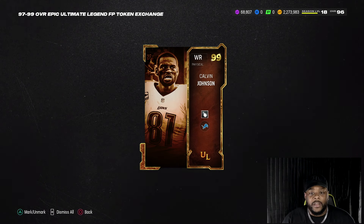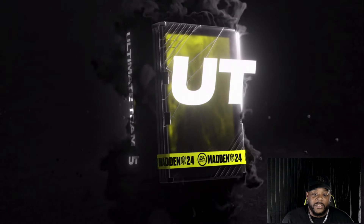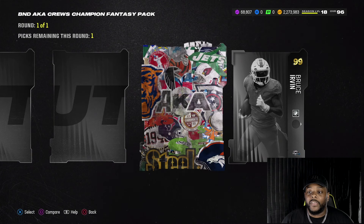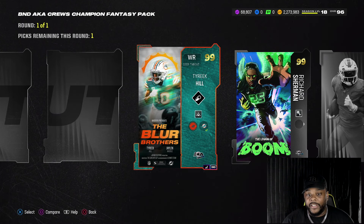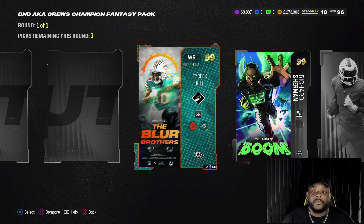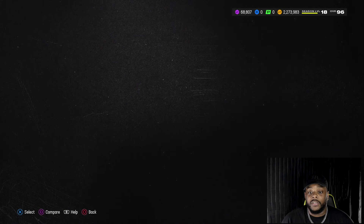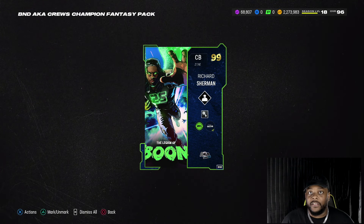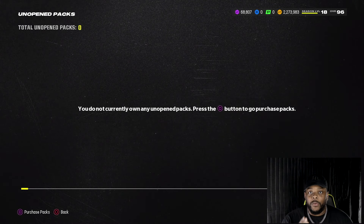I love Calvin Johnson cards — his free safety, cornerback, and wide receiver — and I think it's my first time actually having his card on my team this year. I also finished my solos for the AKA cruise to get another 99 overall card, and we're going with Richard Sherman. I wanted Sherm and Tyreek Hill, but I got Calvin so I don't need Tyreek right now — though I might still get him. For now I gotta go with Sherm for ability purposes.